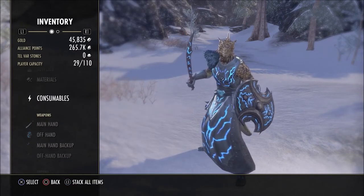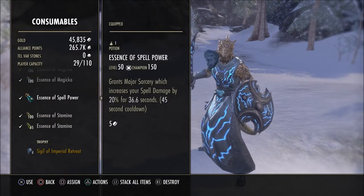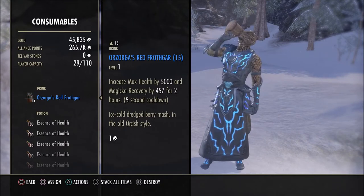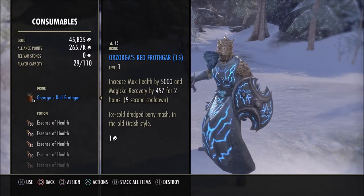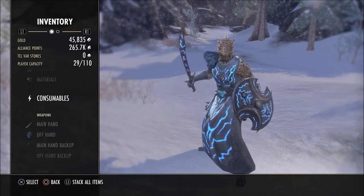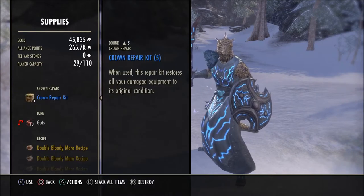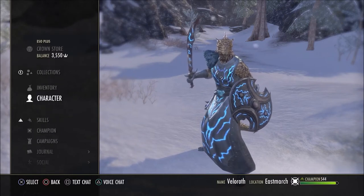Essentially when you're using your resto staff you'll be away from the mobs, and when you're using your sword and shield you'll be right up in there. For consumables I use Azorga's Red Frothgar, which you get from a Hrothgar quest. It says level 1 but because it's a DLC quest the recipe scales to your level. The extra 5k health helps with the tankiness, and the magicka recovery really helps with resource management. Alternatively you could use max health and max magicka food.